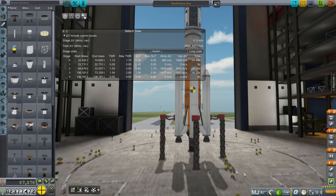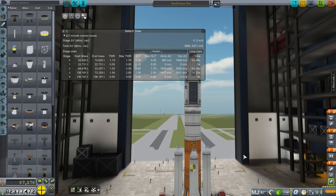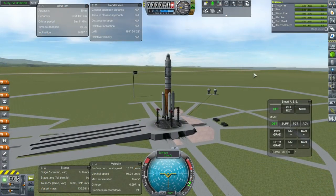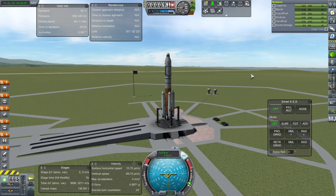With the contract giving us as much credits as it is, 87,000 is not that much, so it should be alright. We will still be making a net gain. So after a little bit of fixing the staging, I'll bring it out to the launch pad and we'll go. Let's not waste any time — throttle up, SAS is on.